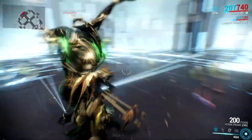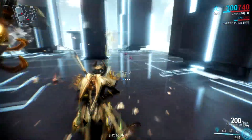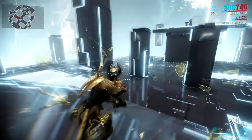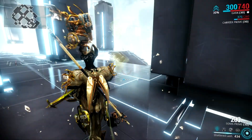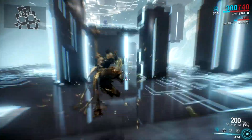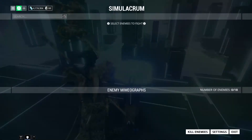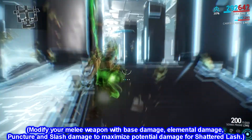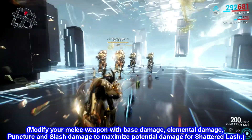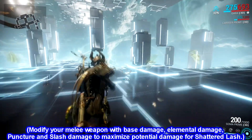It's also affected by your melee mods. Try to mod it with base damage mods like Steel Charge and Pressure Point to deal more damage. In addition, adding blast damage to your weapon will enhance the knockback effect of this ability — that's why you see those enemies flying further. This skill is affected by melee Riven mods too, so try to mod your melee with the aforementioned damage types for best results.